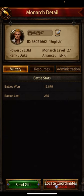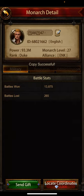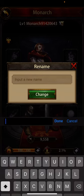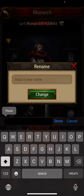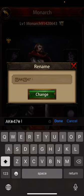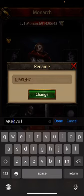Click on their details and copy with this special character. Then go to your monarch and paste it.